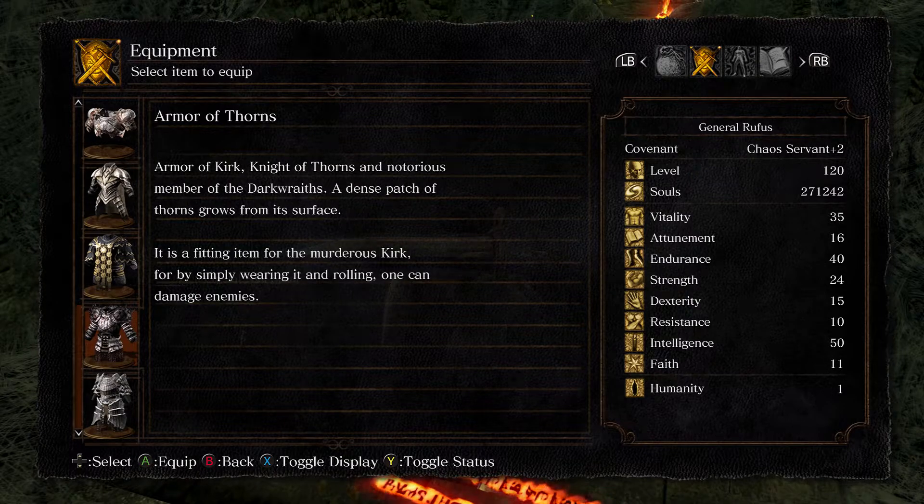The roll damage is not parryable, whereas a sword swing is. So if you've got a guy who's trying to parry you, you can just roll into him and do some minor damage — it's really just going to agitate him, it's not going to do a ton. I believe each piece of armor you have equipped adds two to four damage per roll, and of course you can upgrade these things.